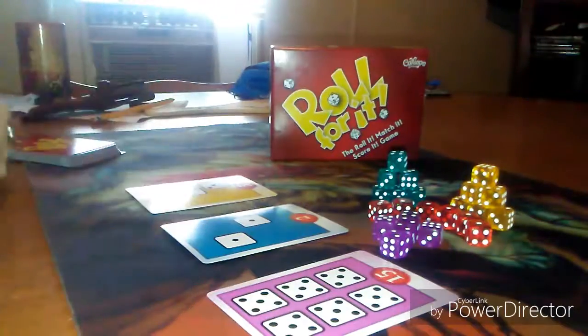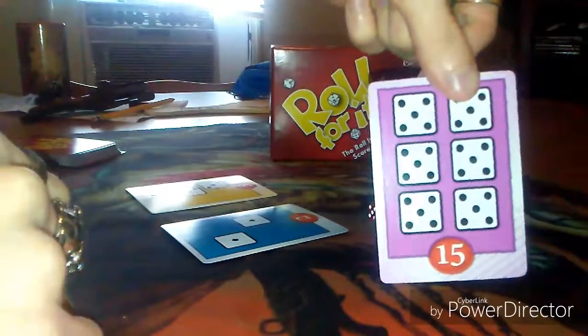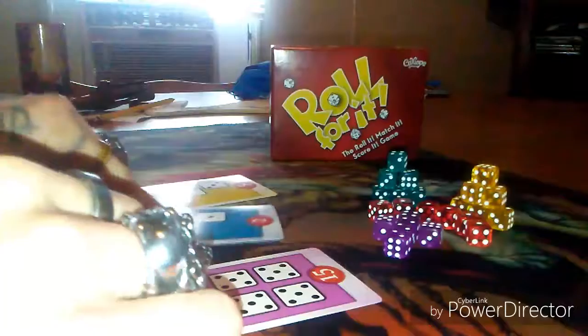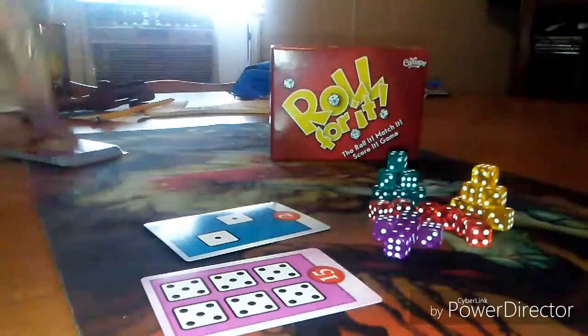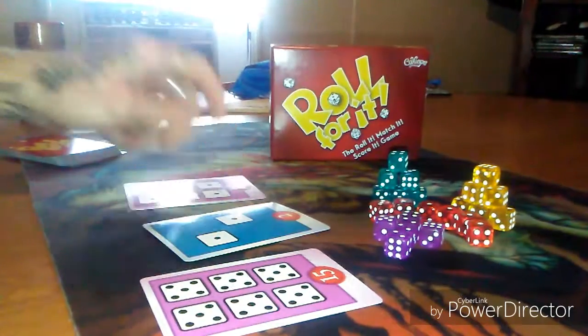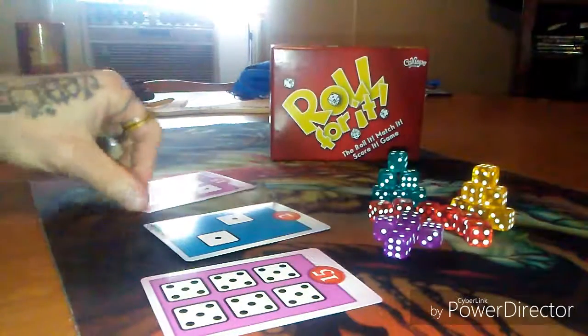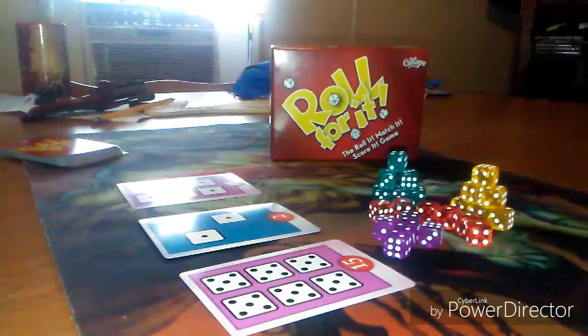You get to pick your color, and the first person to get 40 points wins. For instance, in order to get this card, I would have to get six fives. In order to get this card that is worth two points, I would have to get two ones. Now when somebody picks up a card, that card goes to them and then you lay another one down. Each card has different values — each one is easier or harder to get depending on the sequence and the value of the points. The first one to 40 wins.